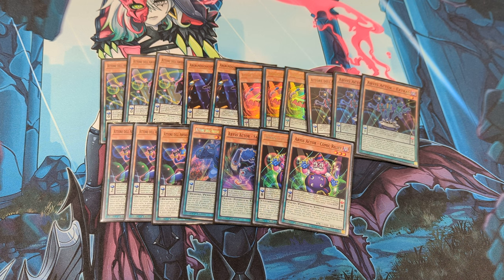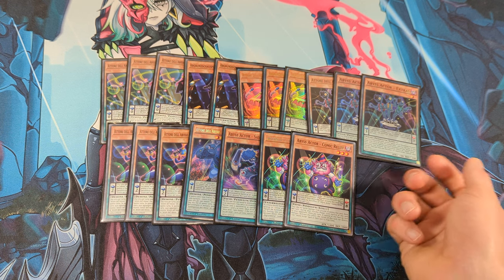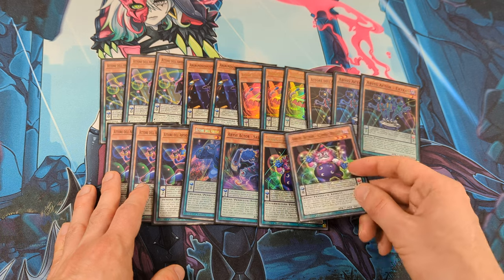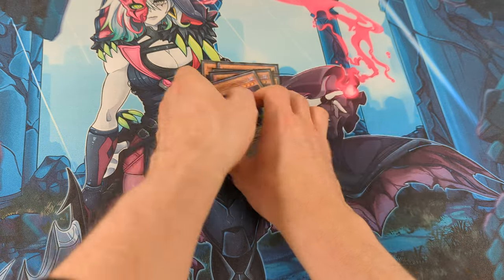Next, 2 Comic Relief. This card is mainly here because it has a high scale and also it has a similar effect to Generator Transverser where you can switch one of your Abysector Pendulum monsters with one of your opponent's monsters.